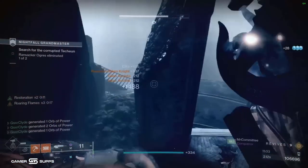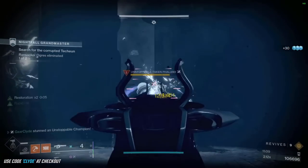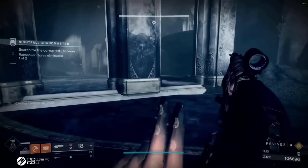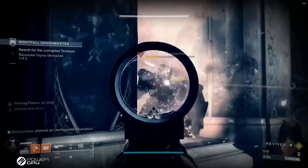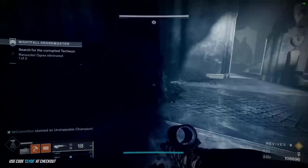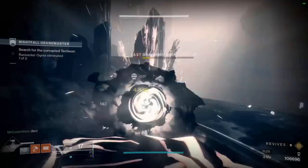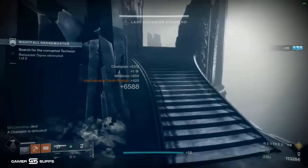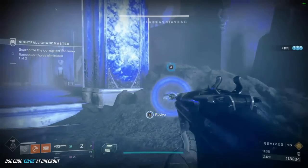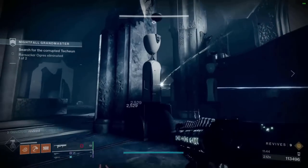Either way works — you just want to take out the two champs and move on to the ogre. I'm using all my ammo here because in the next room we can hit finishers. There are six champions in the next room — four unstops and two overloads — so there's no point saving ammo. This nightfall takes time, but once you learn it you can technically farm it.